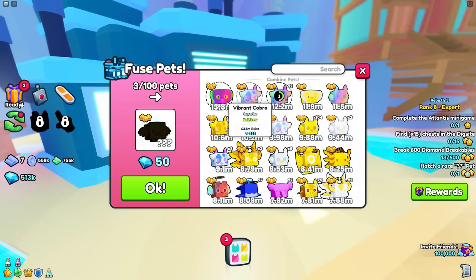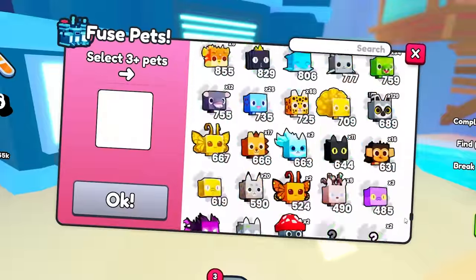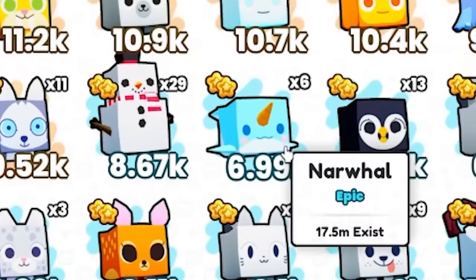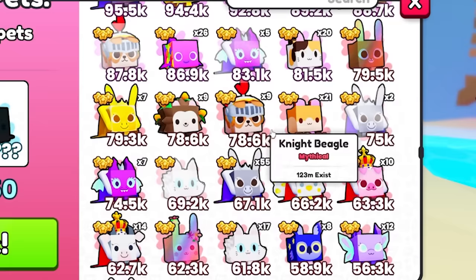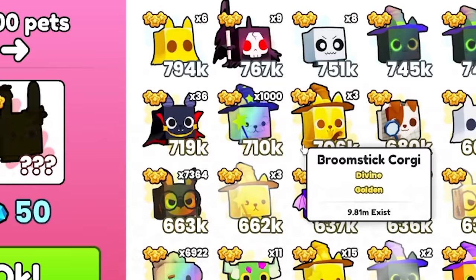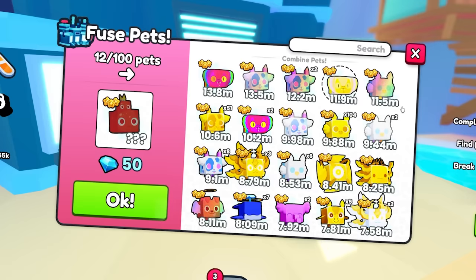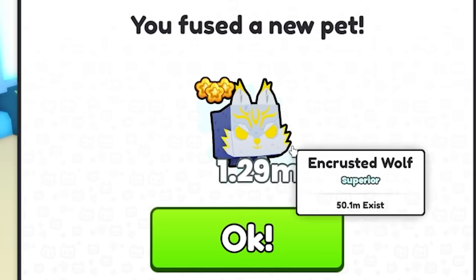Should I combine the three best pets I have? No — I'll do that at the end. First, I want to try one combination with one of each type of pet: one basic, one rare, one epic narwhal, one legendary, one mythical rainbow rabbit, one exotic jolly penguin, one divine wizard westie, and one superior vibrant cobra. What type of pet do we get? We got a superior one — an encrusted wool wolf!